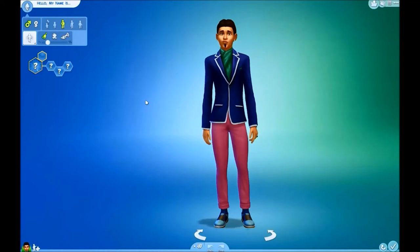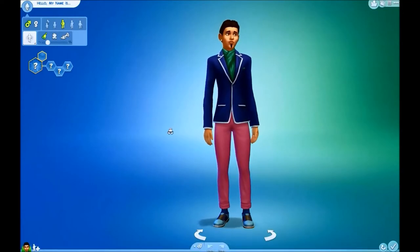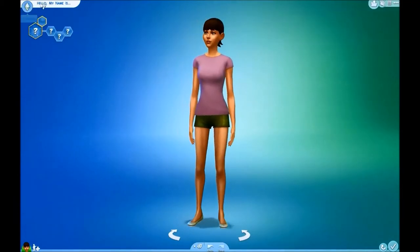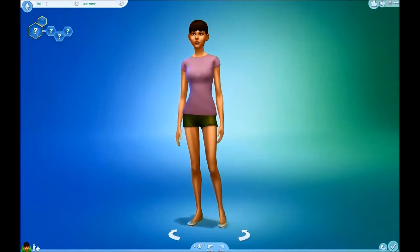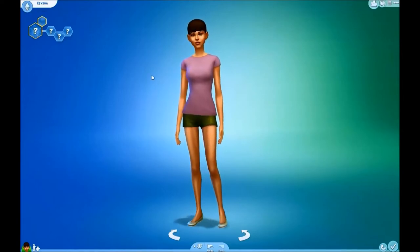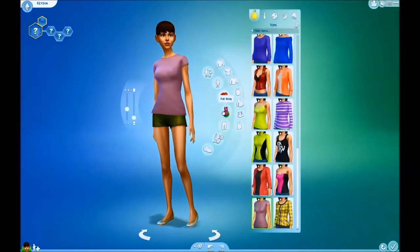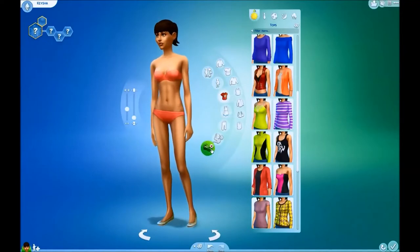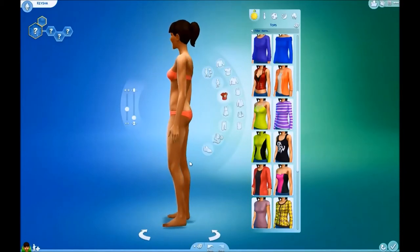So what I do first is I do the body. Let's make her a female first and I'll just give her her first name. We have the same last name, so I'll just name her Keisha. I'm not going to worry about the traits or anything yet because making her physically is going to be the most work. I'm going to take all of her clothes off - they've got underwear on. I need to take her hair off too.